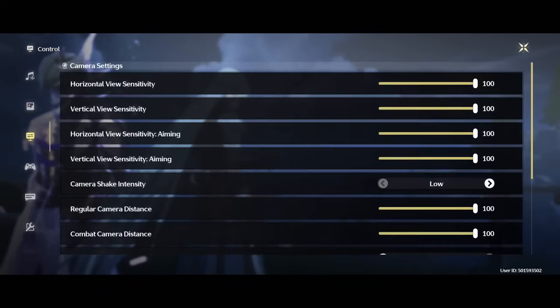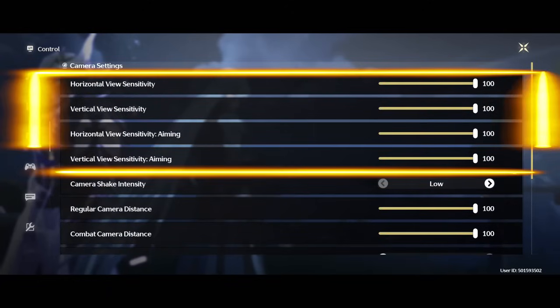Now we move to the camera settings. This is really about the display but also the gameplay. First, you have the view sensitivity of the camera. When you open the game, it's very stiff - you have to swipe like five times just to look at what's happening behind you, and during battles it's very bad. My recommendation is put everything to 100, especially when you're on mobile. Try it out - you will see it's still smooth and you can do nearly a 90-degree turn, which is pretty nice. So bring this up to 100 for the view sensitivity.